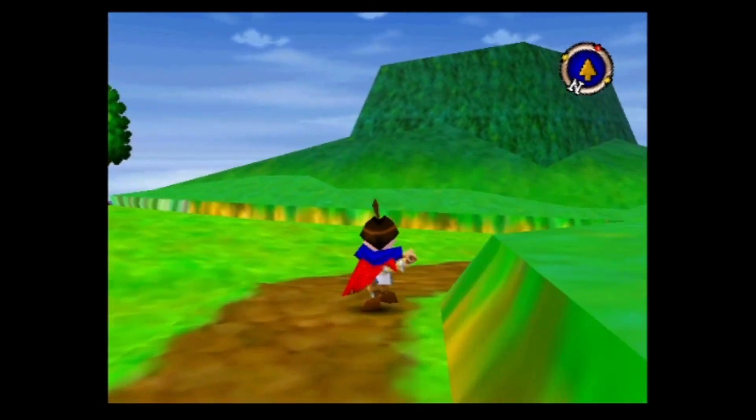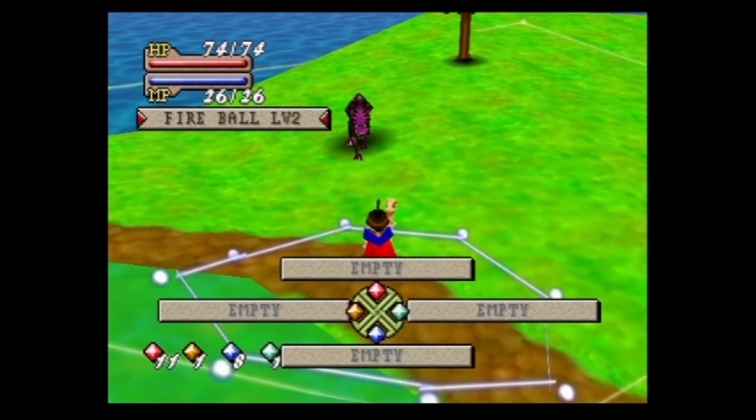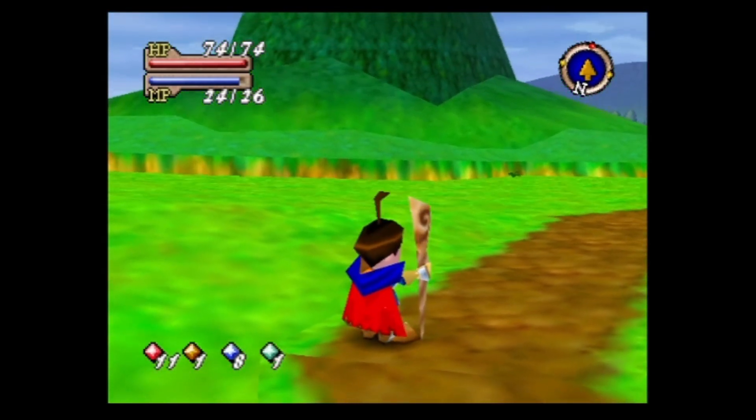If you don't want to encounter enemies, try to hook around walls and such. It doesn't stop the encounter rate entirely, but it does reduce it. And you can see what I mean about Brian automatically turning to face the direction you were moving.